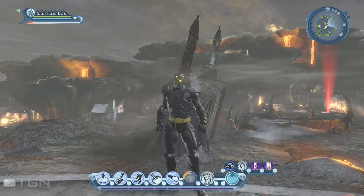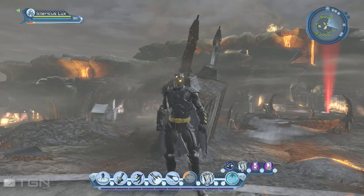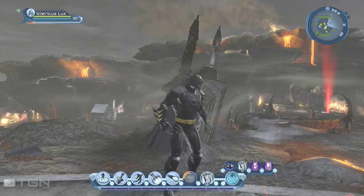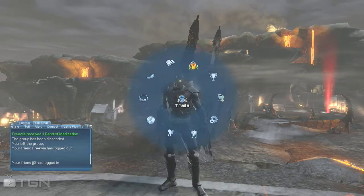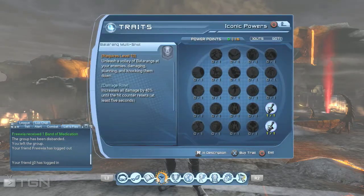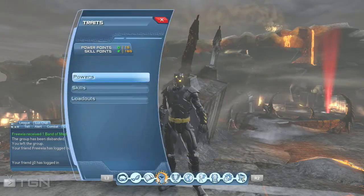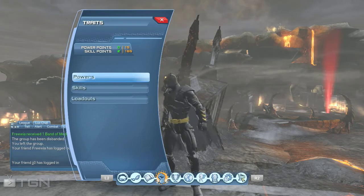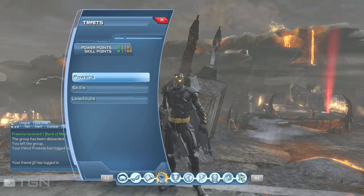Deathstroke's Draw is on there — the following abilities have animations that dovetail more quickly. As I just saw Deathstroke's Draw on there, have they changed the name of an Iconic Power? That's pretty much the only way I can see that.